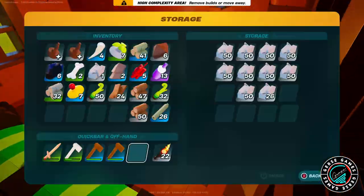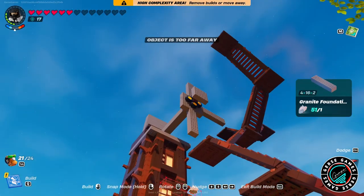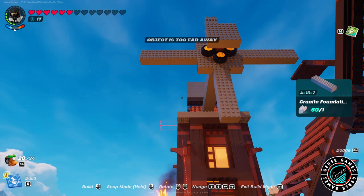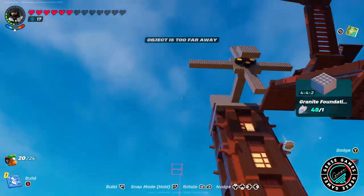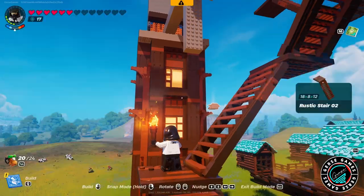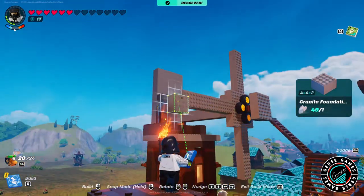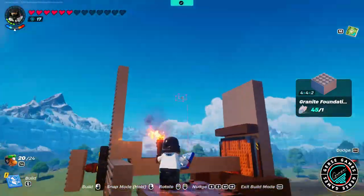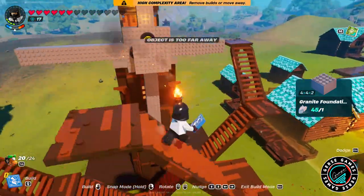I ran out of granite. I wanted the windmill wings to be a slightly different color but ended up going brown again. I felt like they needed to be a little longer, and I still feel by the end of this video that they need to be a little bigger. That's why in part two we're going to concentrate a lot more on the detailed work of this build. I think it's going to look amazing the way part two will turn out.